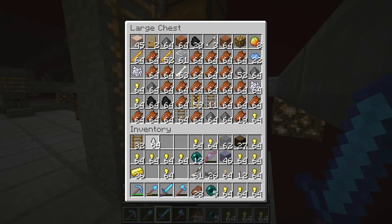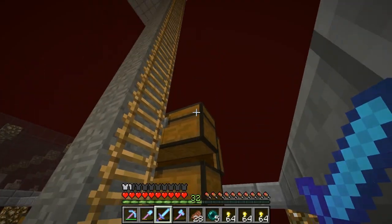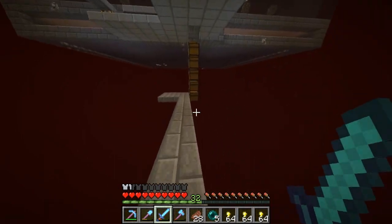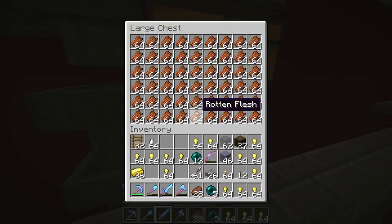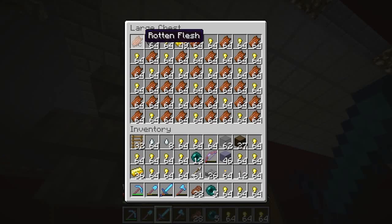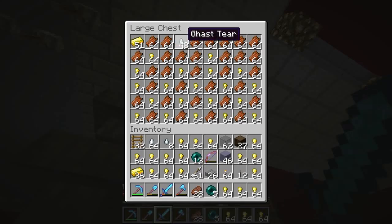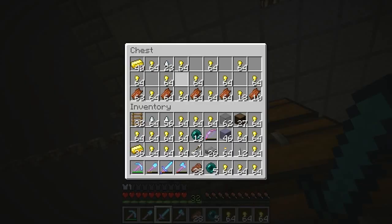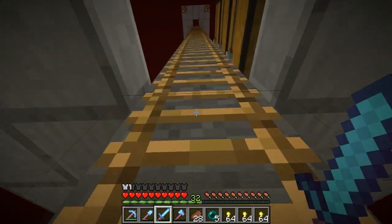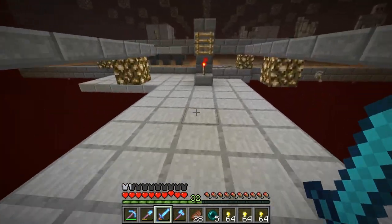Look what I got in my inventory here - a stack of ghast tears! I've never held a stack of ghast tears like this before, and not in creative mode. Got zombie flesh there too. If we go down and check what's in our chests - there's more gold in this one, more ghast tears, and we're actually getting a decent amount of gunpowder too.